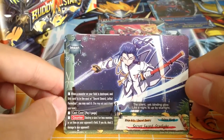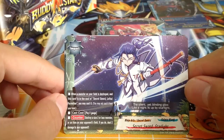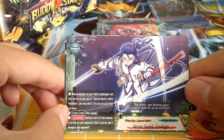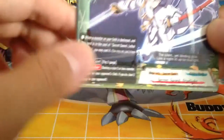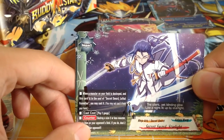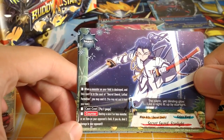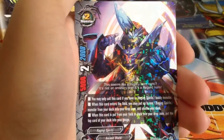Secret Sword Starlight: when a monster on your field is destroyed and this card is in the soul of Secret Sword Lethal Formation, you may cast it. Pay 2 gauge, destroy a size 2 or less monster on your opponent's field; if you do, deal 2 damage to your opponent. It's pretty viable in Skull Warriors if they actually run Lethal Formation.